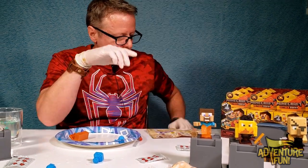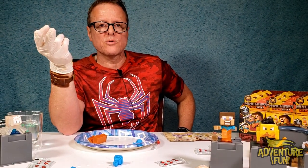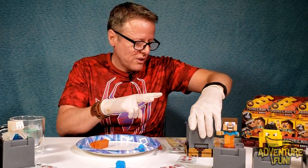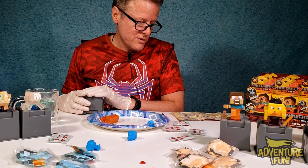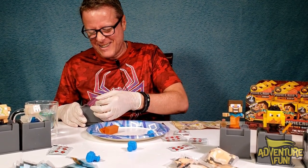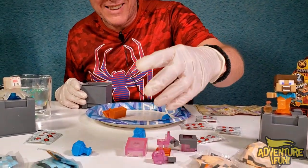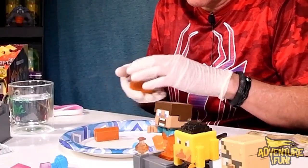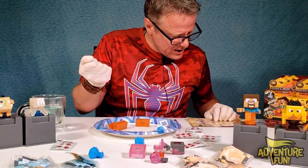The ones we just need are the witch and the enchanted wither skeleton. But we still have three treasures left to collect — we don't even have the rares or the ultra rare golden carrot. So we may still have to open up a few more. If these two are the last two, it's gonna be blue or orange. This has got to be the enchanted wither skeleton.